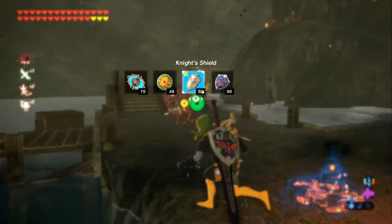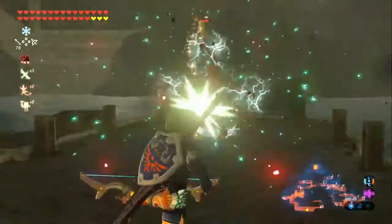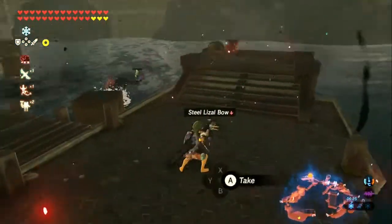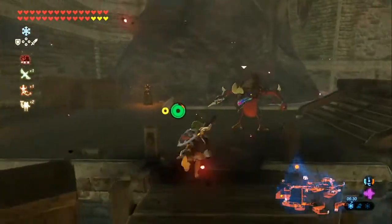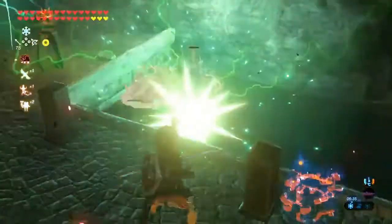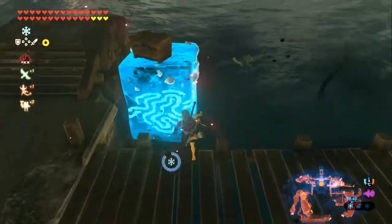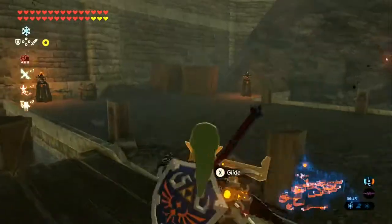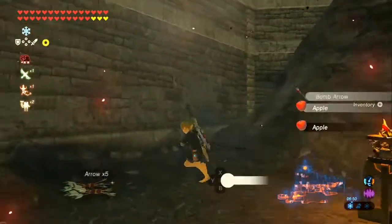So here we are in the docks, which we've already seen because we were unlocking a shrine last time. There's a Lizalfos — if you're going to hit me with a shock arrow, I'll do the same to you buddy. Bam! There's a bombable barrel right here, of course there was. There is a treasure chest here actually — let me grab that. Ancient Arrow — cool, we have a chunk of those already. How many? 12. Actually we could do with more.